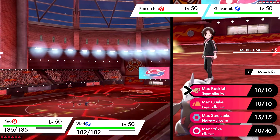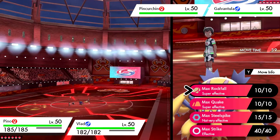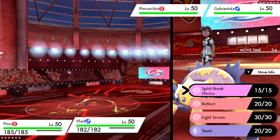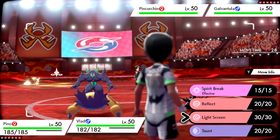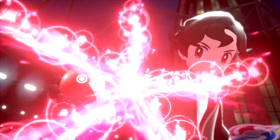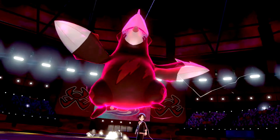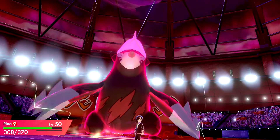Trying to think of what's scarier — I might actually just Dynamax here and use Rockfall on Galvantula. If it's holding a Focus Sash, then the sandstorm kills it. We're gonna do that on Galvantula, and then set up a Light Screen. I could Taunt one of them, but I think setting up Light Screen is more important. Dynamaxing on turn one is normally risky, but I think here it's the right call.